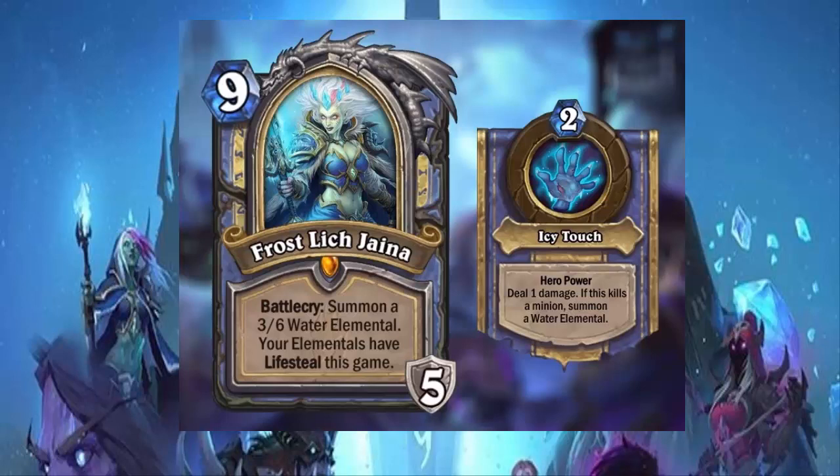This is not bad, especially if you're playing an elemental deck — that's even more powerful. The fact that you can set things up to spawn more elementals is kind of neat. Mage can definitely last long enough to get the hero power out. My only concern is that if you're being pressured on board already, Frost Lich Jaina might not be the play. It's a 9-cost late game card, and if your opponent pressures you, you might not be able to play it.